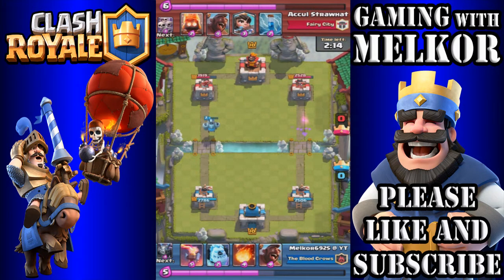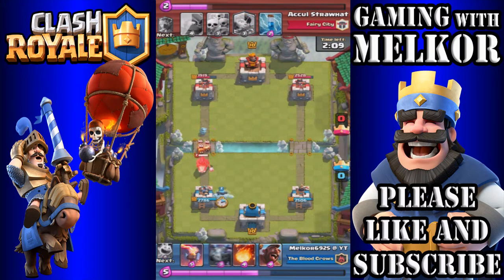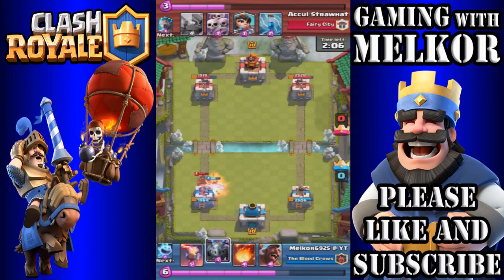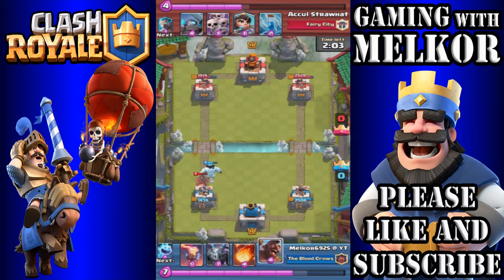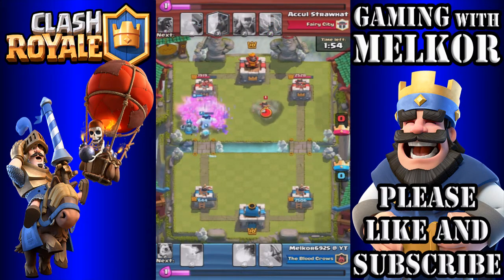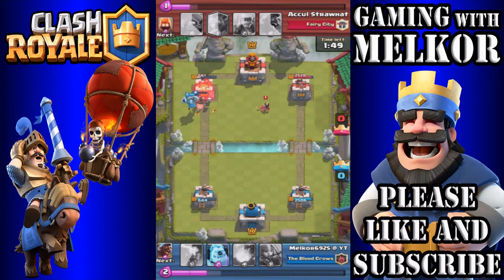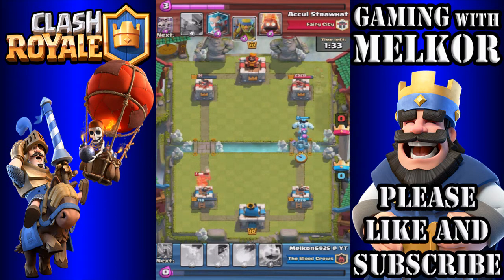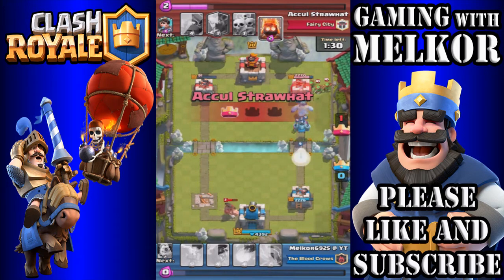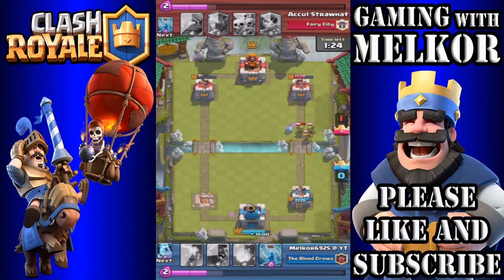After a good start to the battle, our opponent pushes with the hog rider at the one-minute mark. Unfortunately I don't counter with the inferno tower — absolutely stupid on my part. But down goes our hog rider to push the ice golem, followed by the mega minion. We use the zap spell and then the hog rider, ice spirit, and mega minion get on that tower. We nearly take that side tower but I do lose a tower to his hog rider — those well-placed fire spirits stopped my attack.